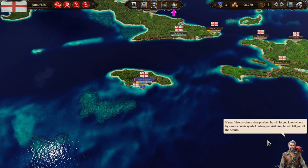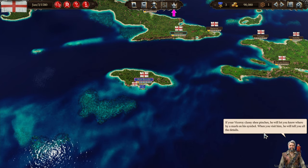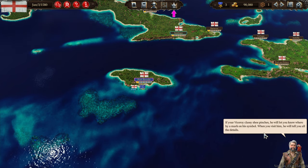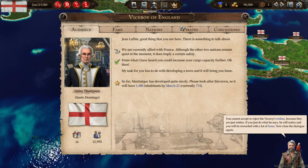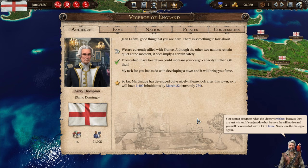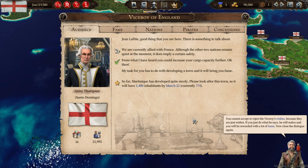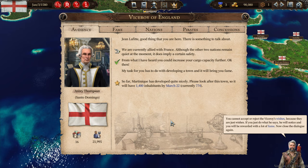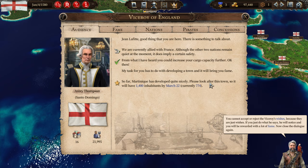What does that mean — if your Viceroy's classy shoe pinches? I don't understand. I am glad that you are here. You cannot accept or reject the Viceroy's wishes because they are just wishes. Understood. If you just do what he says, he will notice and you will be rewarded with a lot of fame. Now close the dialogue again.